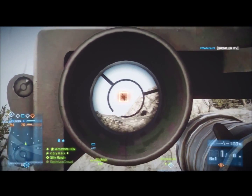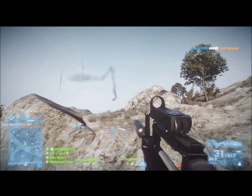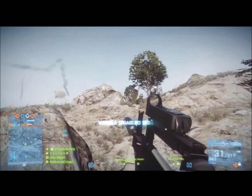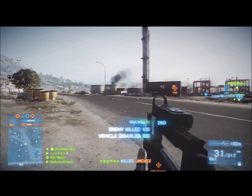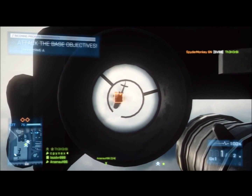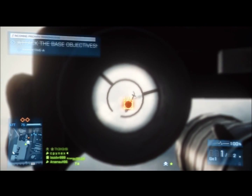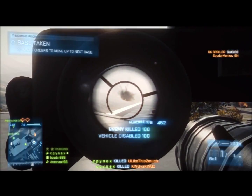Right here is anti-air. I'm using the Igla and I just shot down a helicopter here — vehicle disabled, and there's my kill. Sometimes with anti-air it's kind of hard, because most people now, since the game's been out for a while, most people have flares.